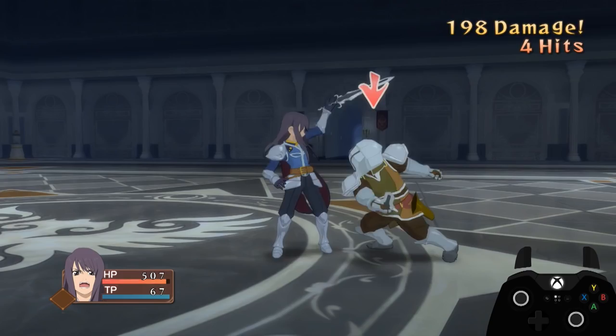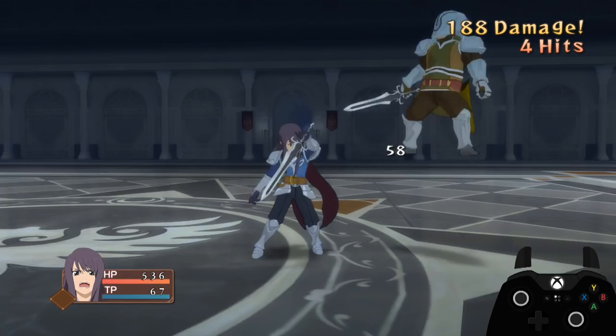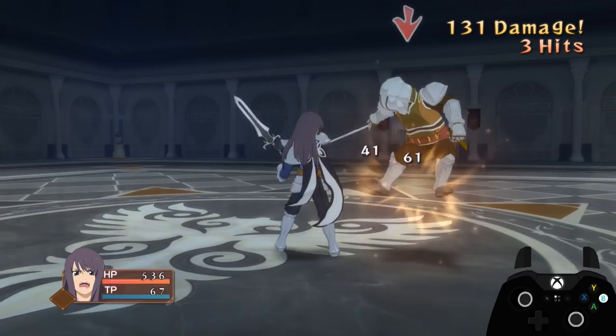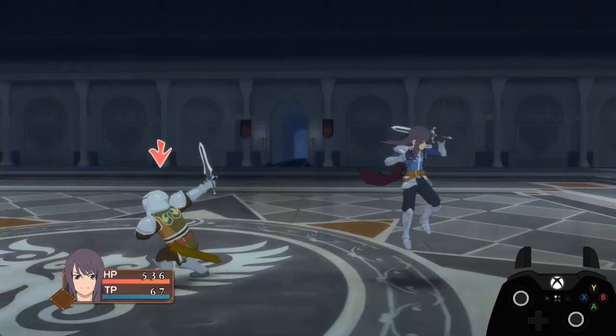You can mix and match as you see fit, since these normals can be chained in any order up to a total determined by the skills you have equipped. At the beginning of the game this total is three, meaning you can only use three normal attacks in a chain. As an example, if you wanted to keep an enemy away from you using only normals — maybe because you've run out of TP — you could end a normal chain with an up and forward normal, as the lifting strike will cause enemies hit with a knockback stab normal to travel further away. Use the best normal for your situation.